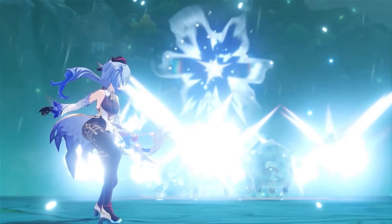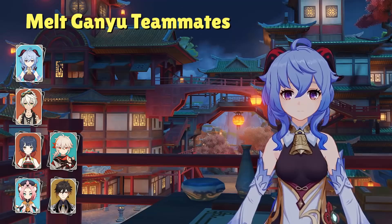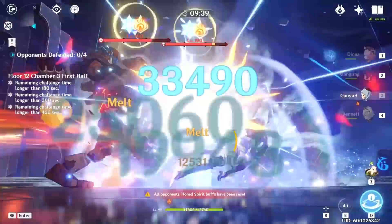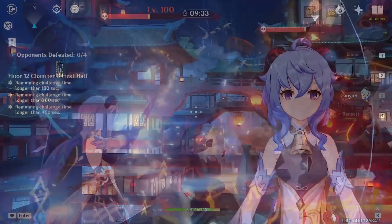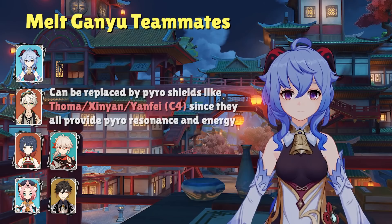Let's dive into Ganyu's most popular and practical teams. For a melt Ganyu, aside from our Cocoa Goat, this team also has Bennett for an attack buff, Xiangling or Kazuha for pyro application, and Diona or Zhongli for shield. Having Bennett in the team is how you see those insane instances of melt damage, but if you can't spare Bennett, it's not a big deal. You can replace him with any other pyro character like Thoma, Xinyan, or even Yanfei with C4. The main thing we want from that slot — if not running Bennett — is pyro resonance with Xiangling and a character that can generate pyro energy for Xiangling.